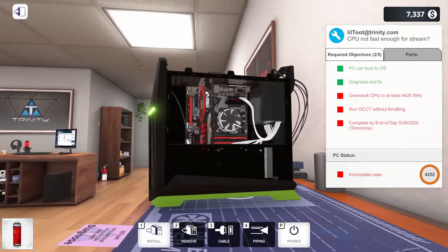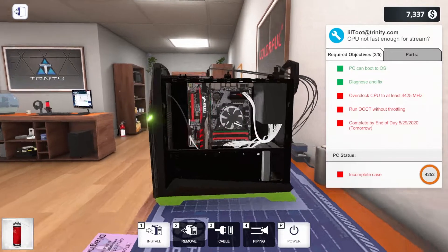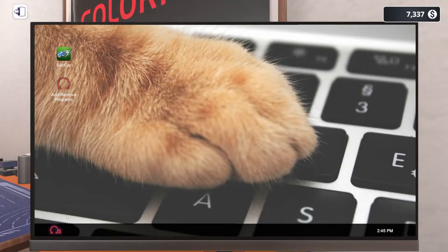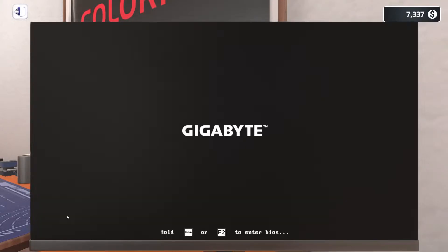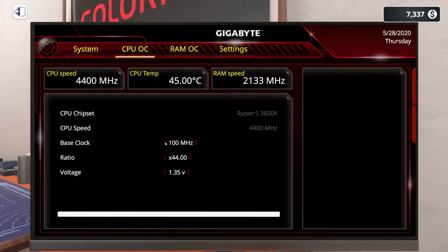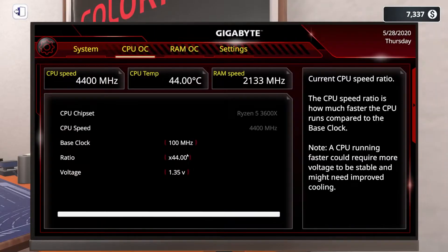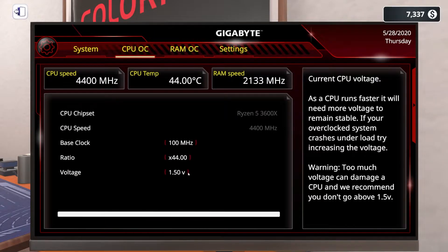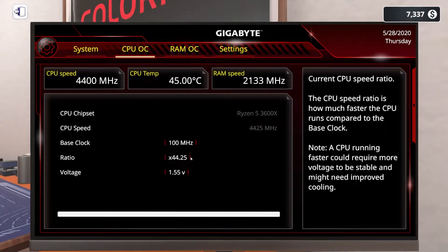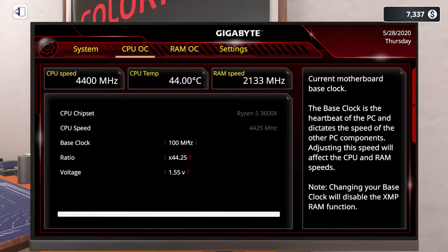We do need to overclock this CPU, and I don't know if this little cooler is going to cut it — we can give it a shot though. Let's power this off, turn it back on, and hop into the BIOS. They wanted it overclocked to 44.25, so let's bump this up to 1.55 volts. We may not need that new cooler because it was already at 44.